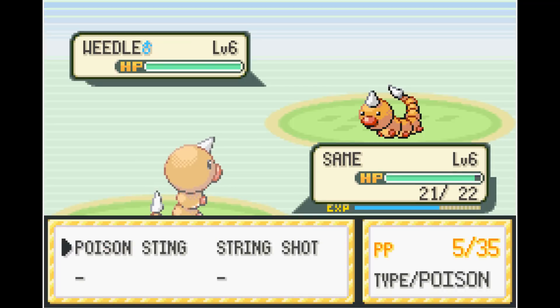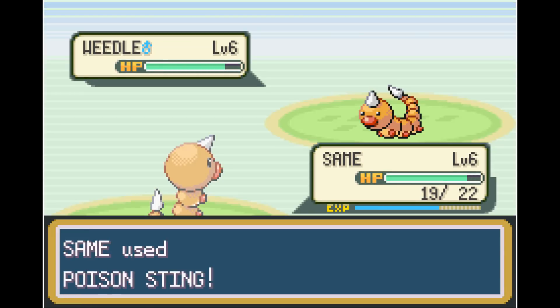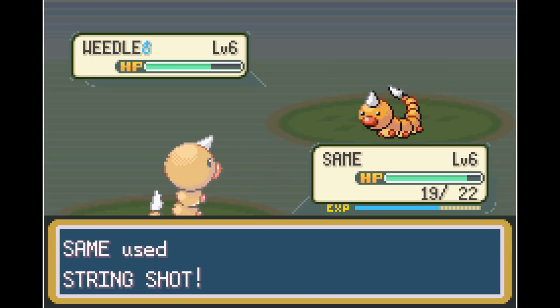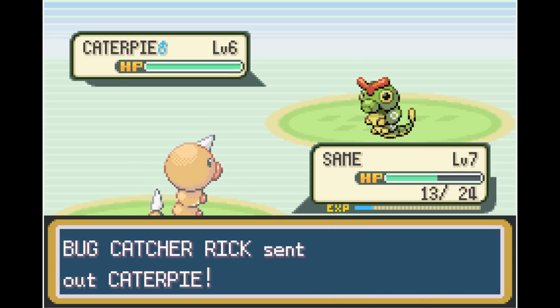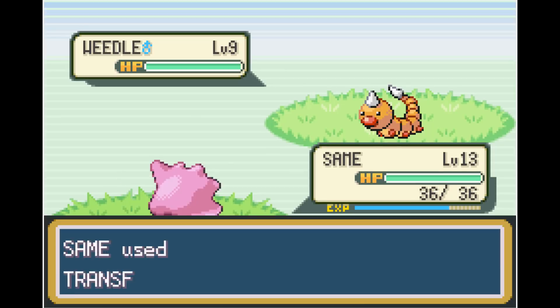For this entire run, leveling up is going to be brutal. Even if we're level 100 when we use Transform, everything except our HP turns into the opposing Pokemon's stats. That means grinding is going to be very difficult unless we use a struggle strategy — running ourselves out of Transform PP on purpose. Throughout the run I'll be grinding a lot off-camera, which is why this run took about three weeks. After an hour of grinding, we finally get to level 13.